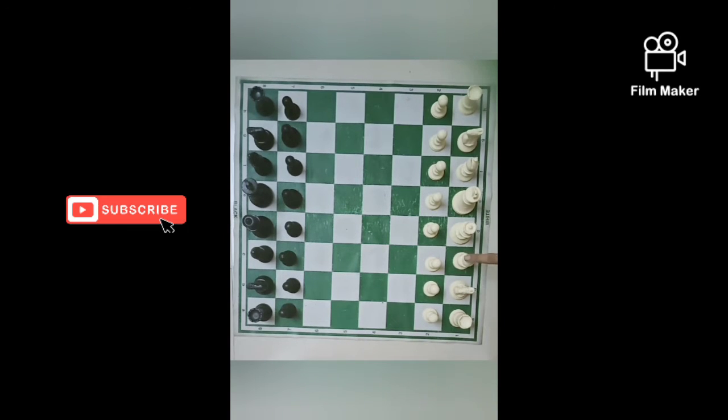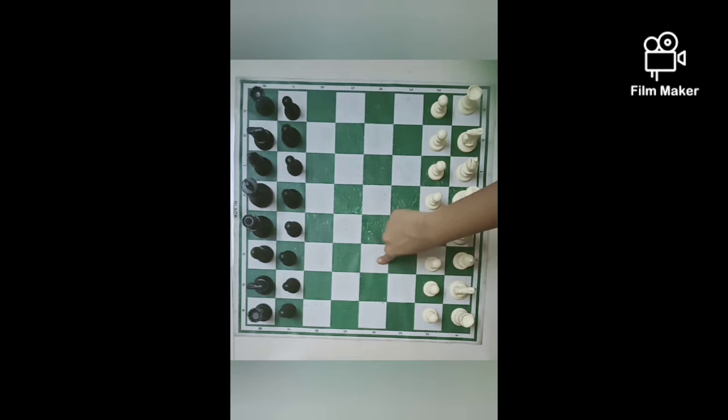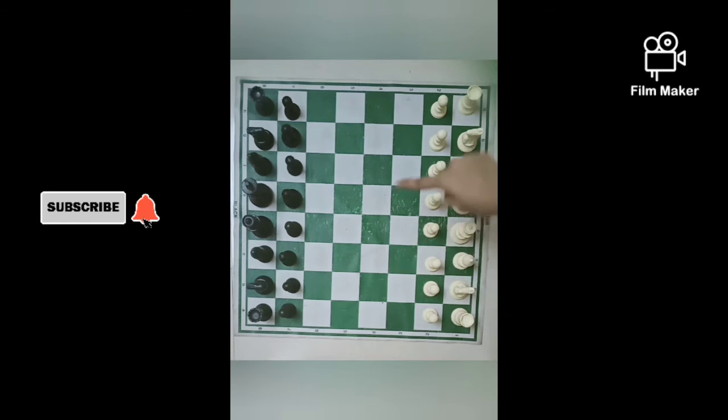Knight and bishop are the minor pieces. Queen and rook are the major pieces. So we should occupy these 4 center squares with pawns, and the surrounding squares with our main pieces.